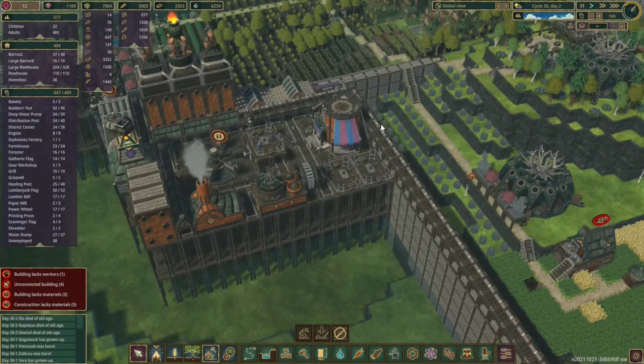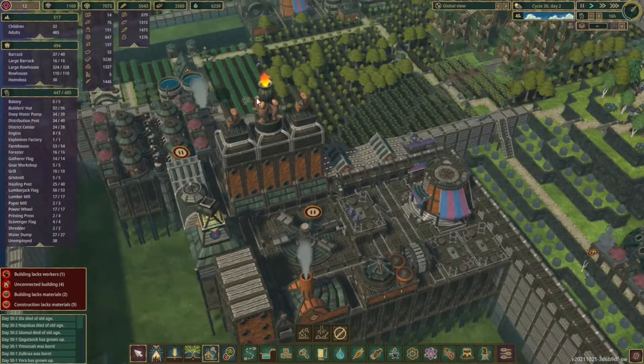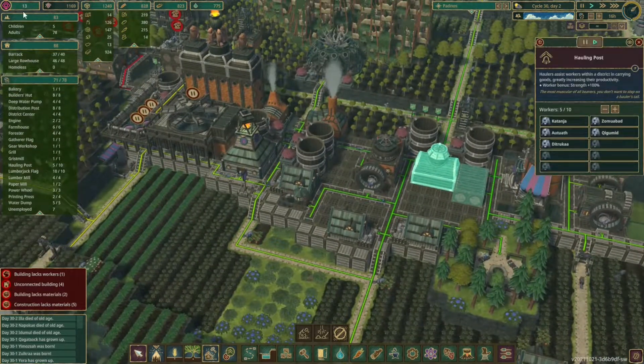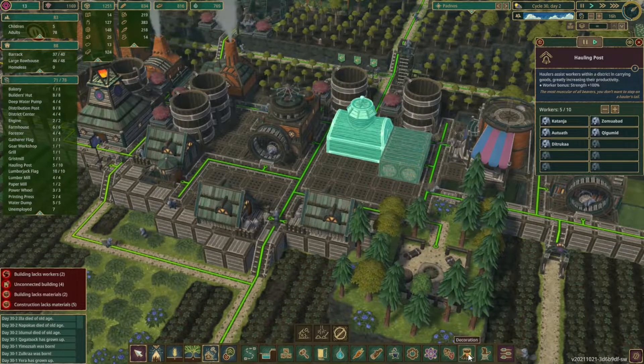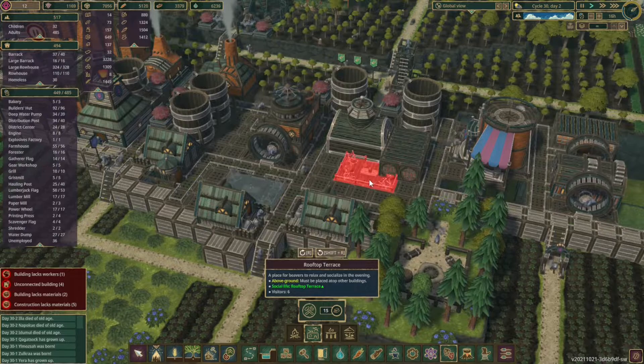We'll get metal piped over because I don't think it's being piped over yet, but we have metal. Something I forgot to show: our platform is completed, so we're ready for that. Looking at this area, we're a solid 13 again — campfire and rooftop terrace are the big things, roofs are a little low, books are starting to climb up which is good. We can add a lot of rooftop terraces where we removed the lumber mills in the last one, so let's do that.